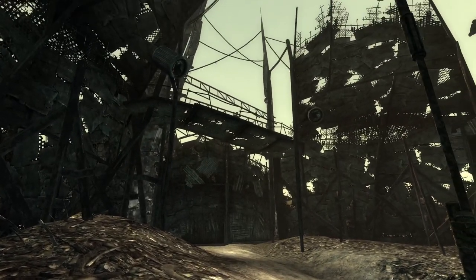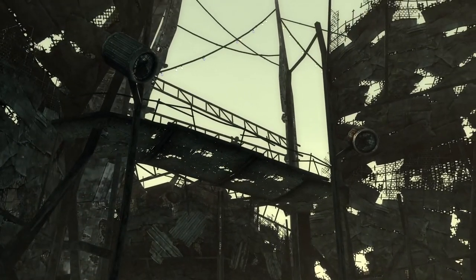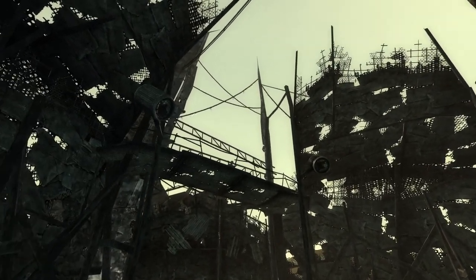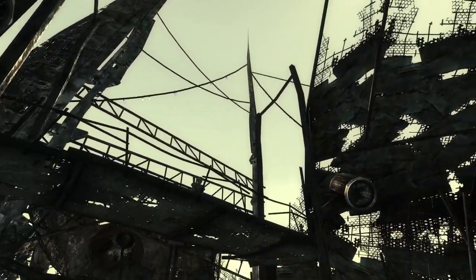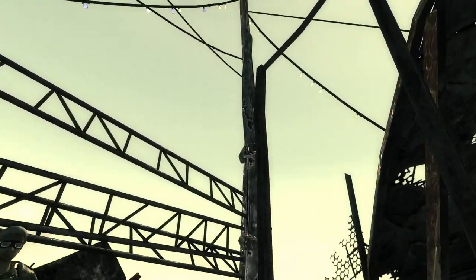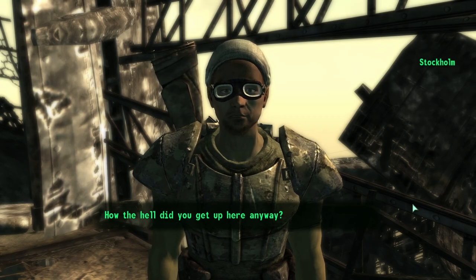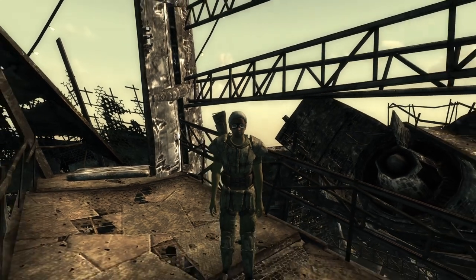To not end this section on a downer, let's visit the guy up there. Let me just float up to him — this is the only way you can reach him. There's no ladder or anything that brings you up here. You talk to him and he pretty bluntly asks, "How the hell did you get up here anyway?" Pretty sure you saw me fly up here, bro.